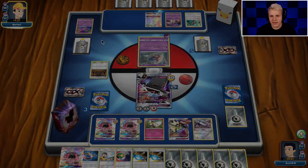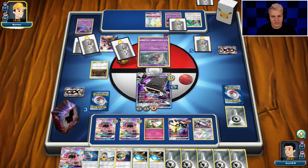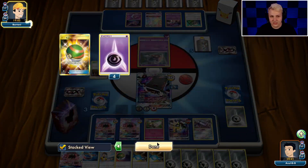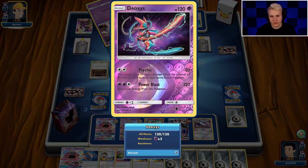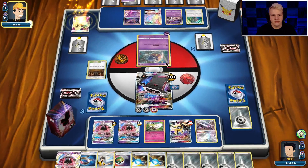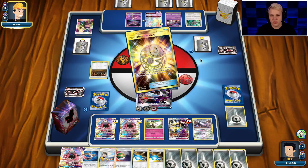There's another Ultra Necrozma — that's actually what I like to see because it helps me close out this game a lot faster. Two of my last three prizes are actually Duskmanes, so that's going to hurt a little bit. Another Deoxys — this man's a big fan of the Deoxys. It's actually pretty good: 120 for three energy, discard an energy, but then if it doesn't get knocked out you can just attach another energy and attack again. So not too bad.